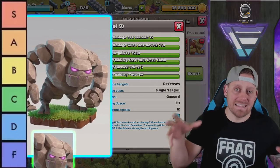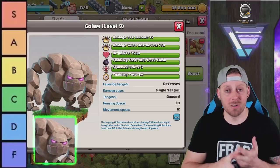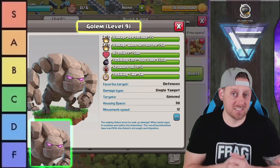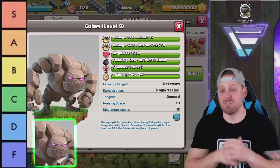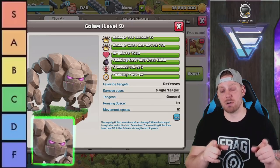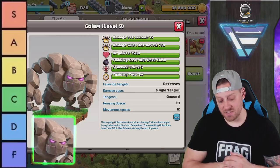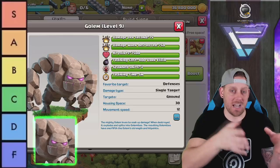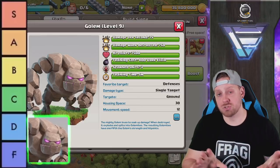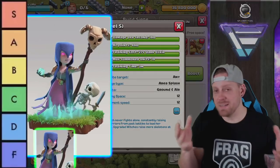The Golem is the primary main tank, though now it has competition from the Ice Golem and the Yeti, plus the Pekka came back into the meta. Golems are really vulnerable to single-target Inferno Towers, so they'll struggle at higher level in that scenario. With multi-target Inferno at Town Hall 10 plus, you're okay, but Golems are just not as popular as they used to be. You can fit an Ice Golem at half the camp space with a freeze effect when it dies. Highest I can give the Golem is a B.